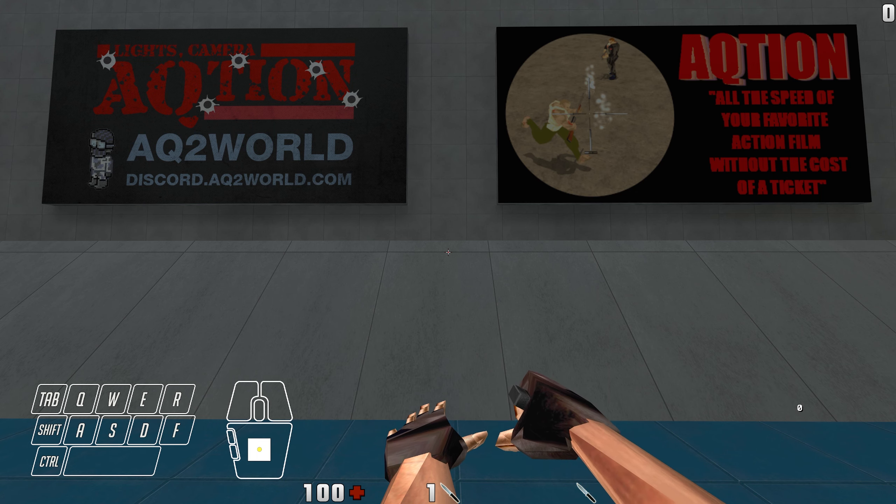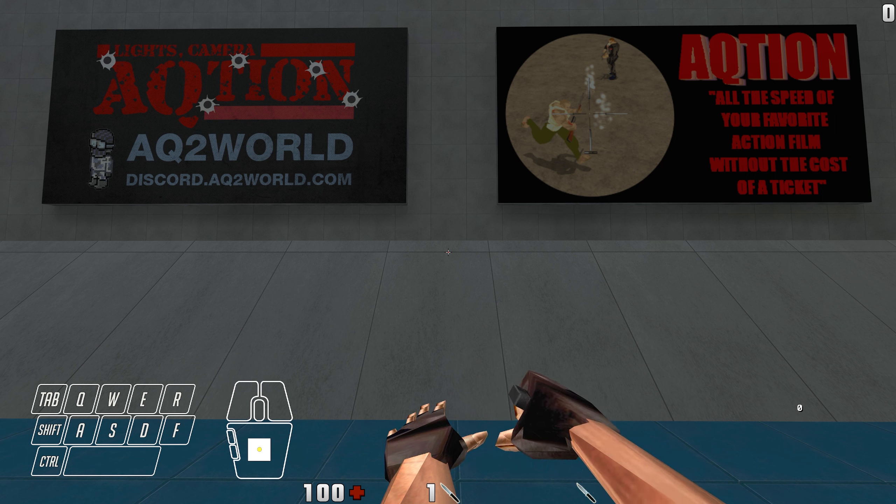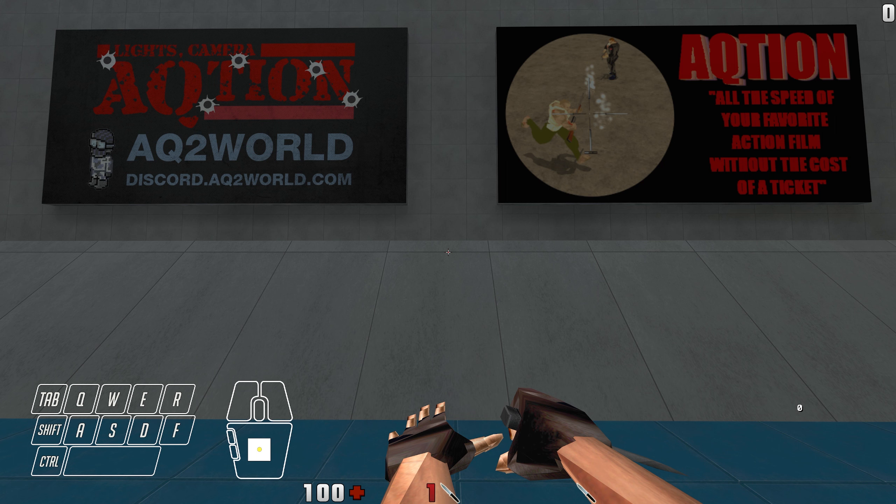Welcome to ramp jumping tutorial, I'll be your guide. On the left side of the screen you can see keyboard and mouse input, and on the right side it shows the player's current speed.